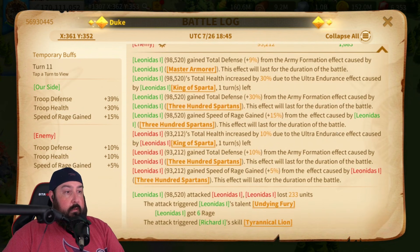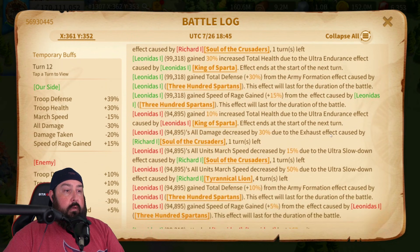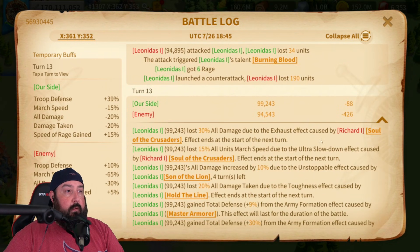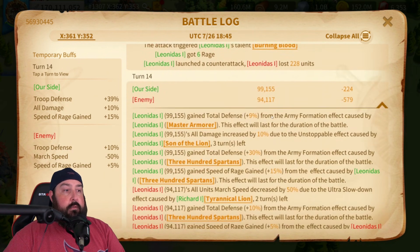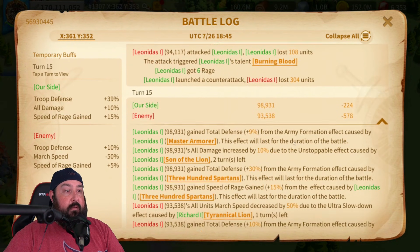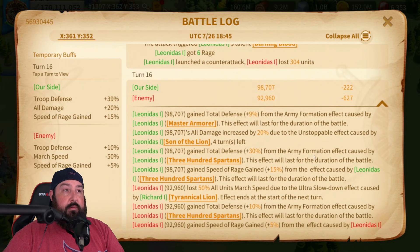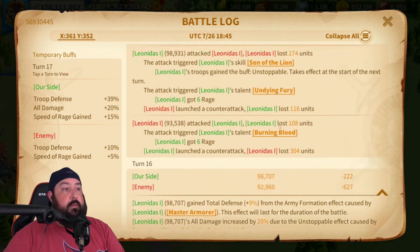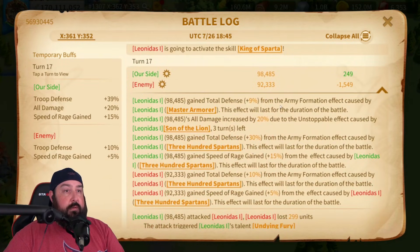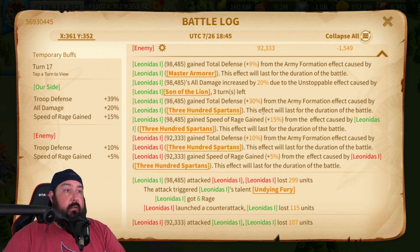Turn eleven — no Son of the Lion. Turn twelve — no Son of the Lion again. Turn thirteen — we have Son of the Lion at 10%. Turn fourteen — no proc, still 10%. Turn fifteen — no proc, still 10%. Turn sixteen — re-proc, 20%. Turn seventeen — no proc, 20%. The skills were going off starting this turn — the second set of skills. So we're at 20% all-damage bonus from the fourth skill, Son of the Lion, and we're already 20 turns in. We have not gone above 20%.